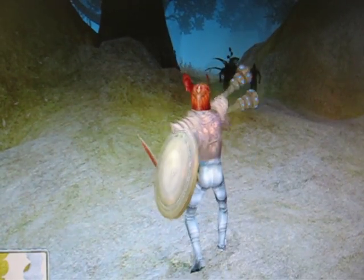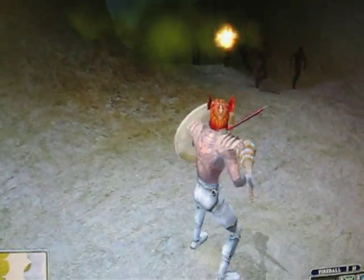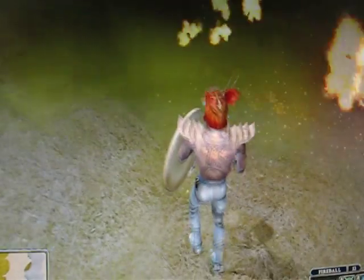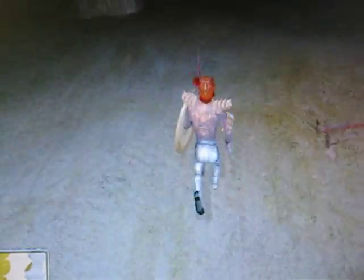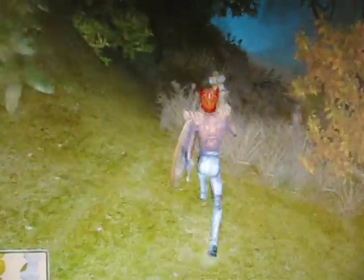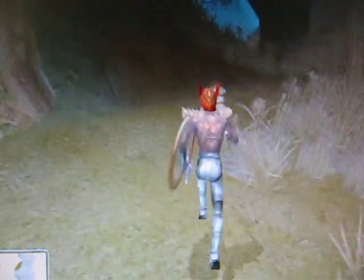Ugh, ninjas. Anyway, we're gonna go there next and get the relic from there. So we just head back to the Forbidden Lands by way of the Moon Bridge. There are a couple of ways to get up onto the mountains, but they're kind of challenging, so it's easier just to use the Moon Bridge.